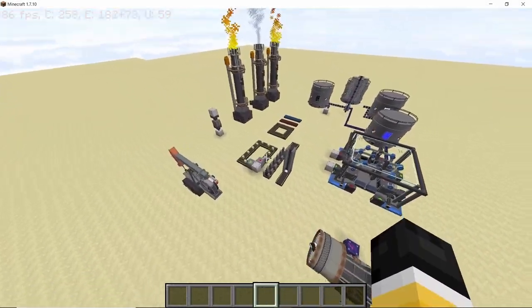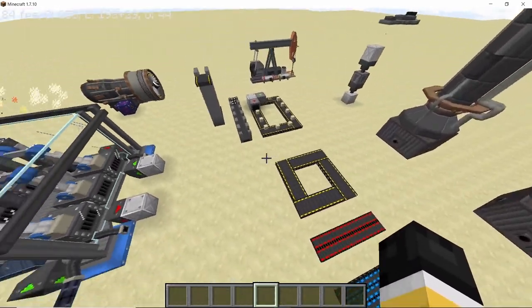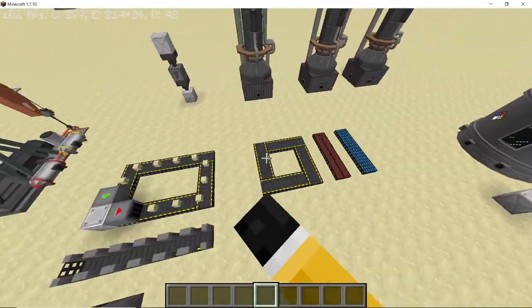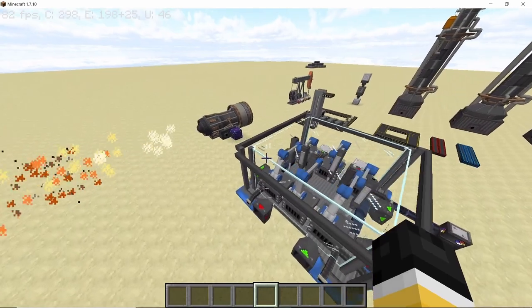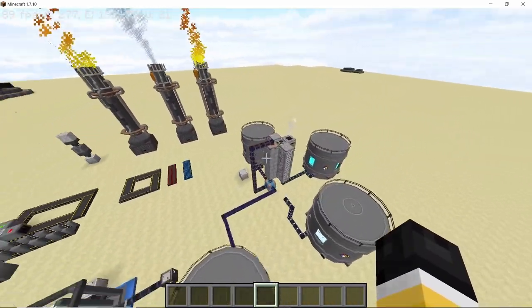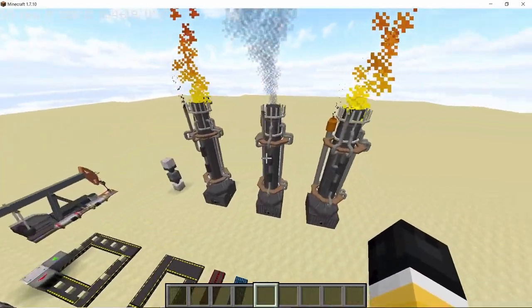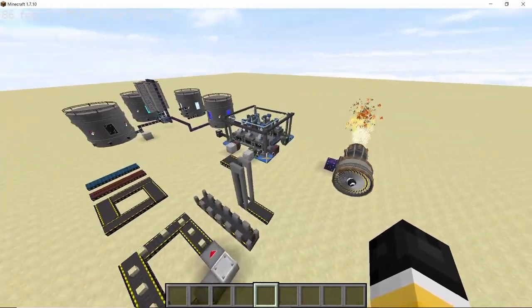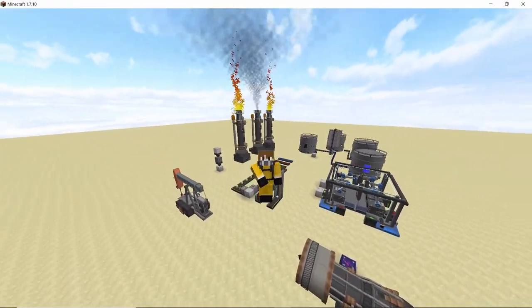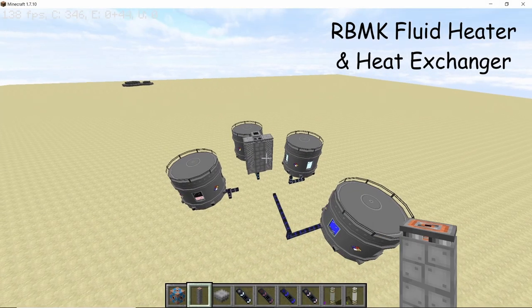Hey guys, welcome back to the channel. This video is all about updates in the Nuclear Tech mod. Some of these updates are pretty game-changing, like the conveyor belt which introduces the mod's first working item transportation, the automatic crafting table, and the assembly factory. Other updates are more functional, like the RBMK upgrade or the gas flare, and some are purely aesthetic. Let's get straight into it.